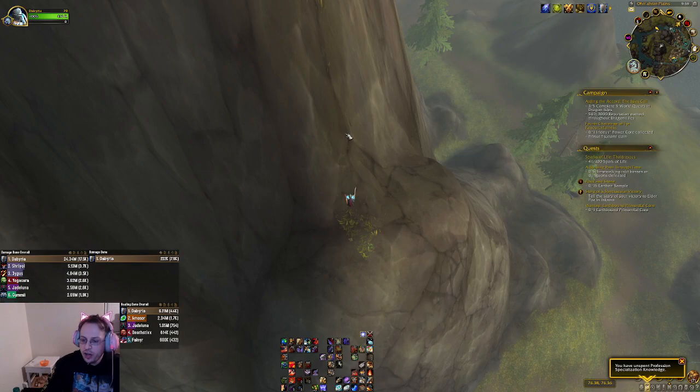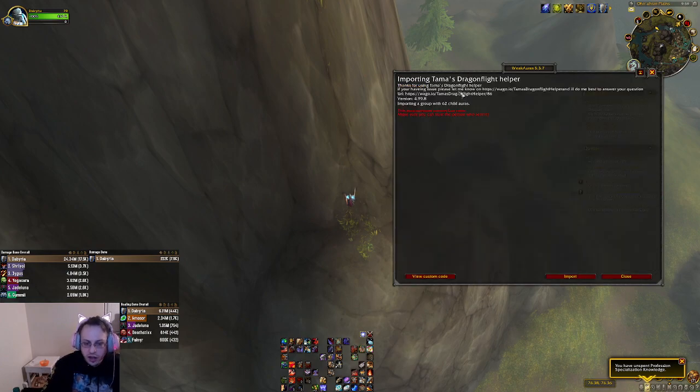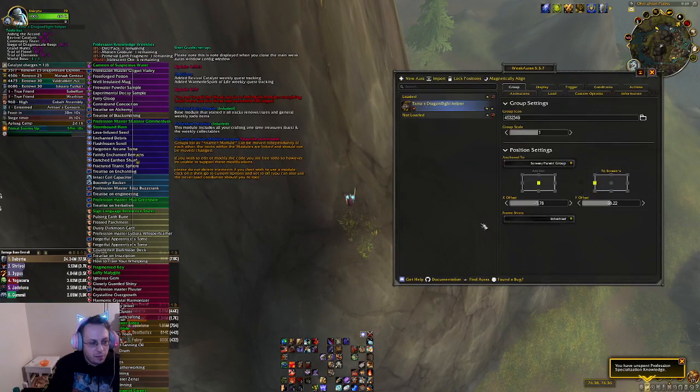Once you're in your game, you're going to go to your WeakAuras add-on. You're going to go to Import, paste it. You'll now see 'Importing Tomas' Dragonflight Helper.' Hit Import and it will go ahead and import it in.